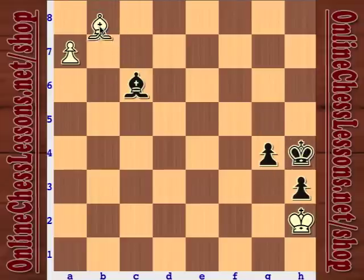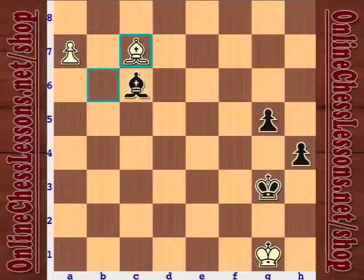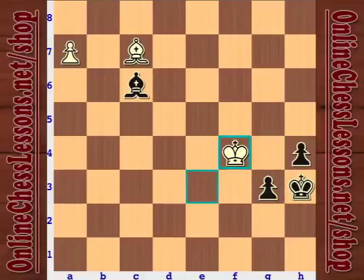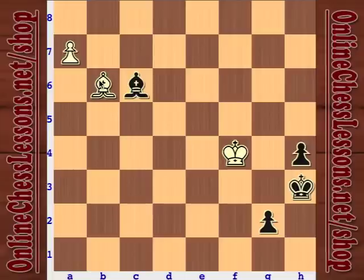For black, first activate the king, then put the pawn on g3. The pawns work on the dark squares, and black's bishop works on the white squares. It gets trickier with pawns in the corner. If white tries an active approach, black must be careful — g2 would be a mistake, putting the pawn on a light square. Bishop b6 could set up a blockade.